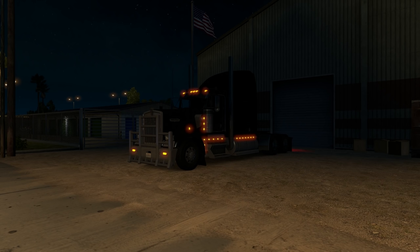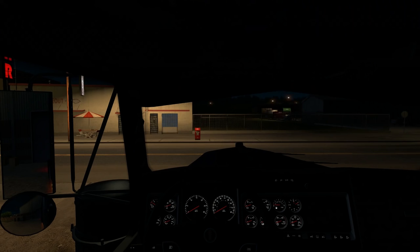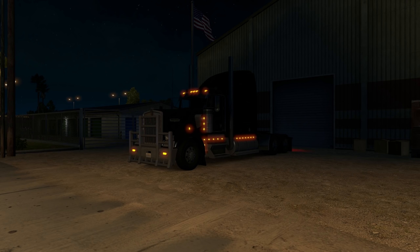Hello everybody and welcome back to another episode of American Truck Simulator. Today we are currently in San Rafael, California, and we do have a run to get to. It's 45 miles away and it's going to take us about an hour to get there bobtailing. We're going to pick up a load of wine from one of the wineries and take it down to San Francisco. It's a pretty quick run — wine trailer, something I haven't hauled before, so I figured why not.